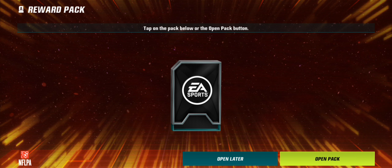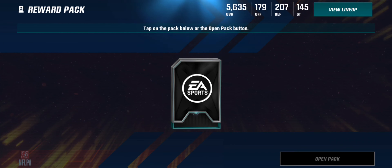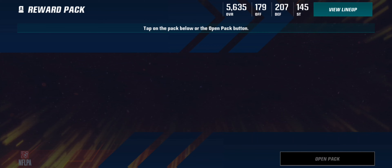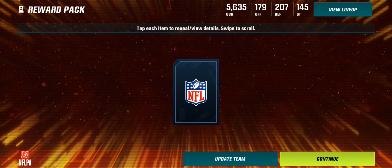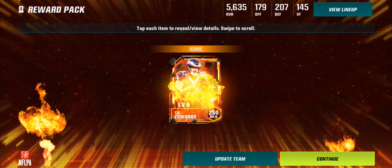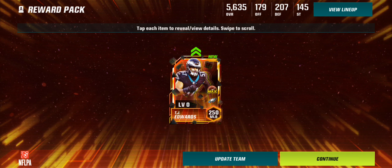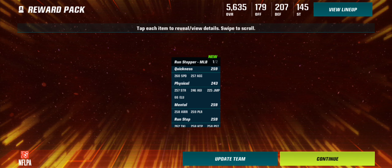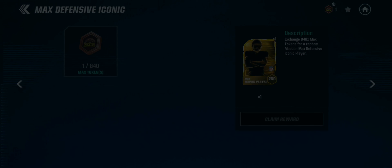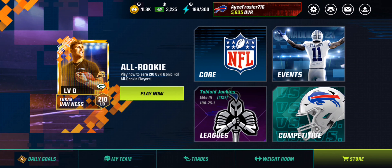I'm kind of hoping for like a Marshall Lattimore, Sante Samuel, Denzel Ward, something like that. Or honestly I wouldn't mind taking a foil either, like foil Vann Miller. Let's see who we get — I'm excited either way. Make sure you drop a comment, let me know who you got, who you're going for. And it looks like we got TJ Edwards, middle linebacker!